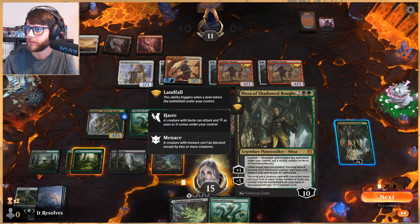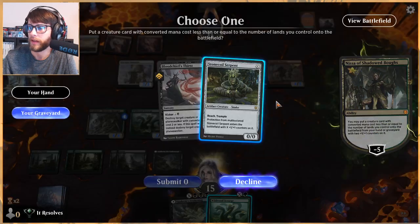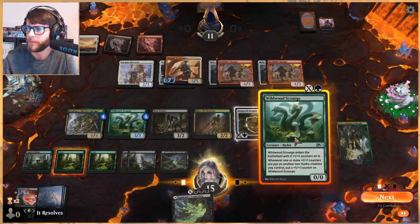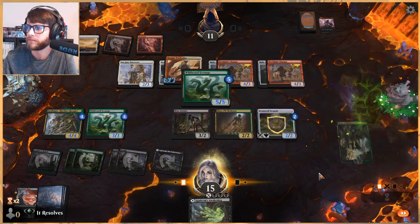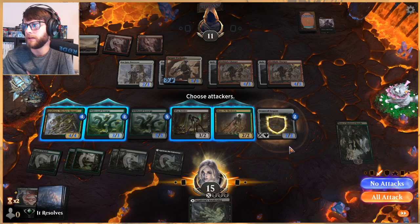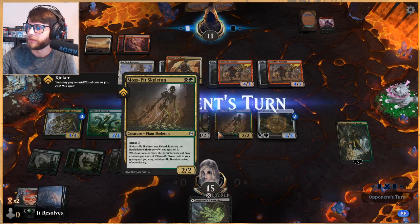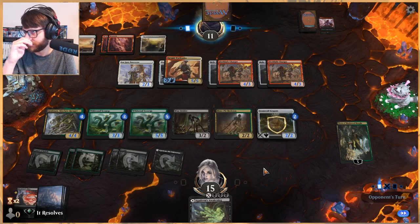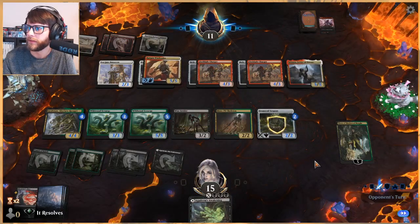Let's make sure we read this. We just get to bring this back — why wouldn't we? One, two, three, four, five — seems good. We don't want to attack here because obviously they've got a 5/5 and we are stalled. We can start attacking with the Scourge — well, no we can't because it has... there's the Winota! Yeah, let's go for it — start doing stuff.